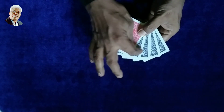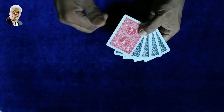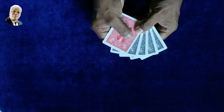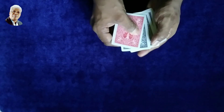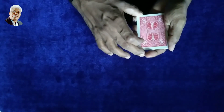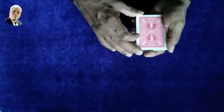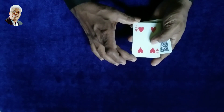Here is the king. This red back is the ordinary card. Let's see this red back — this red back is the 4 of hearts.